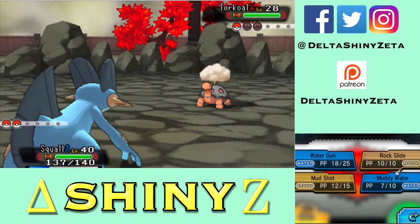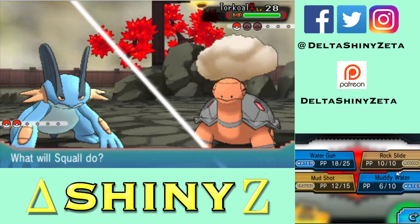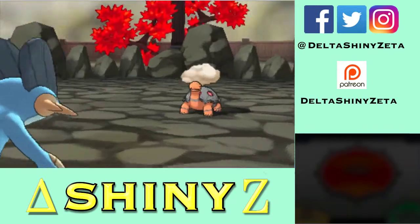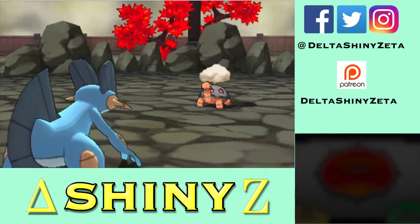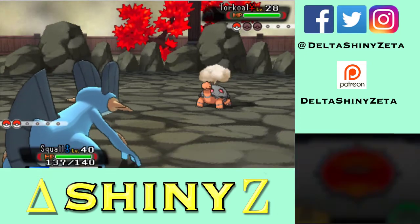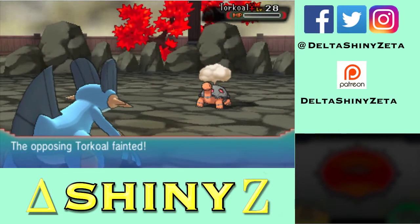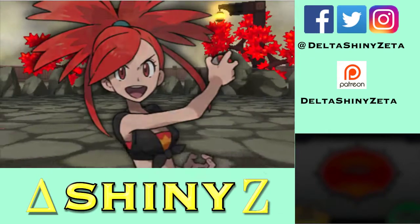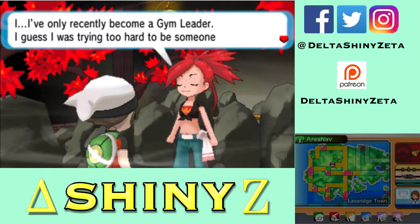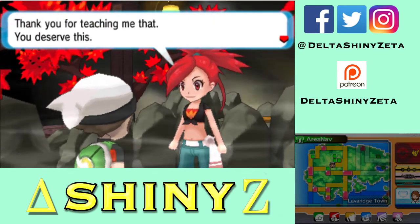I'll try to one-shot with Muddy Water. Okay, they both went off — White Herb activated, boosting attack and defense. That's fine, it won't limit the damage much. Muddy Water connects — one-shot kill. No grinding whatsoever and I'm still this far in owning everybody. My Swampert has only died I think twice and both times were to freaking 4x Grass moves or something.